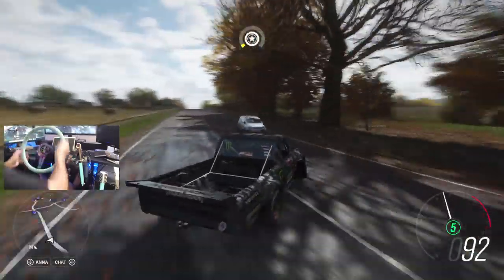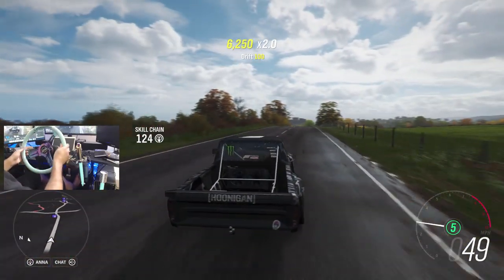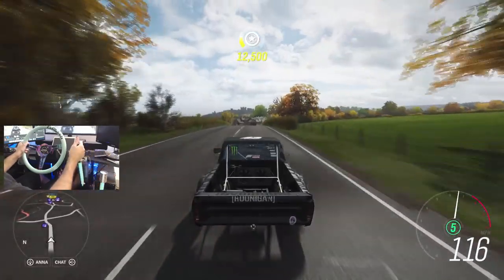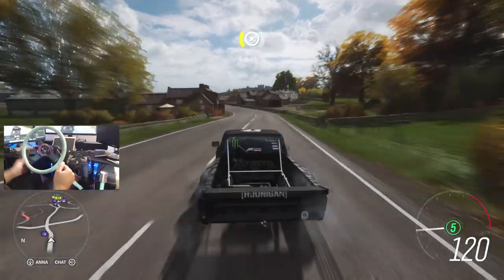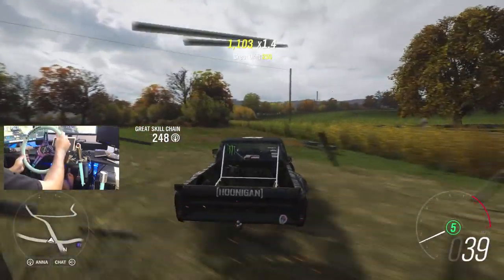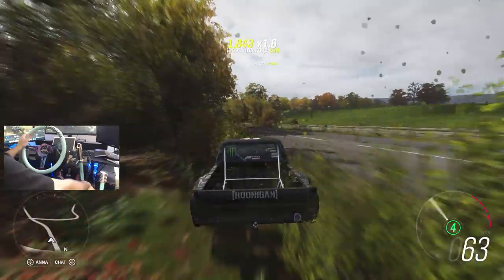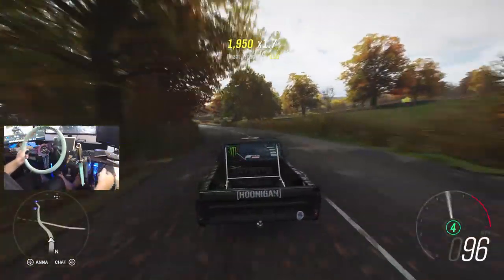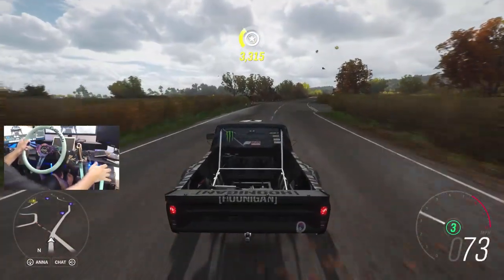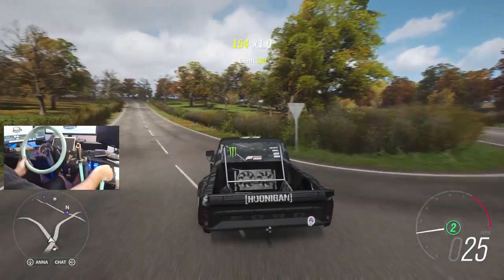The one thing I've noticed about the truck is it doesn't have as much steering lock as I'd like, but beggars can't be choosers — we get this amazing car. Big props to the Hoonigan guys and Gymkhana for this amazing machine. I can't wait for the actual video to come out so we can see this thing rip in Gymkhana 10 — that's also where the Escort will be, I believe.